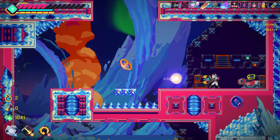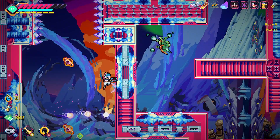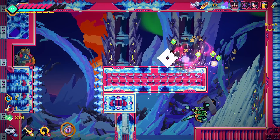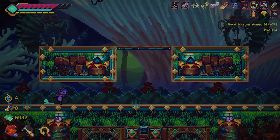This is Elsie, a roguelike hyperkinetic neon-drenched action platformer that will test your skills to their limits. You play as the fearless titular character Elsie, an android on a mission to save her world from the disasters that have plagued it. To do so, you'll have to travel through multiple wild and unpredictable locations, each filled with countless enemy robotic hordes.